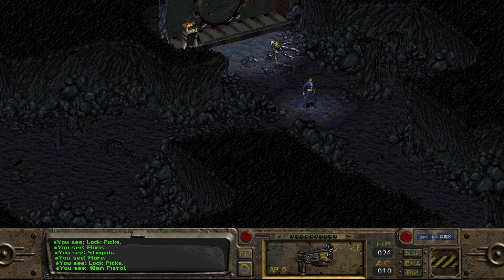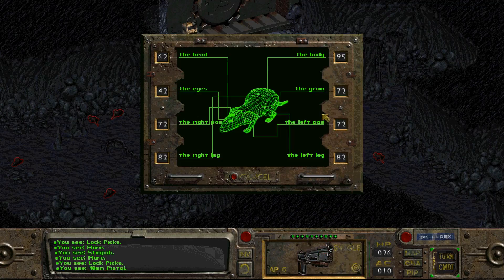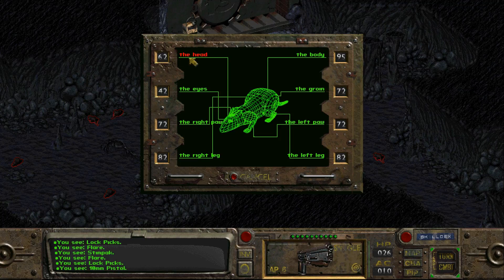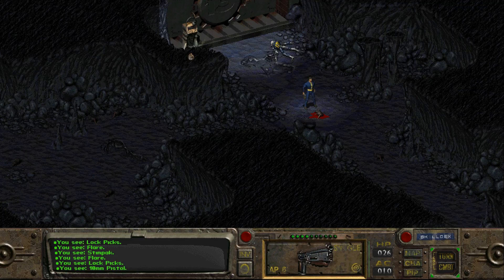To initiate combat, click the gun icon — you can move and attack first. I have a 95% chance to hit him. I can also right-click to do a targeted shot, letting me target the head, eyes, front legs, rear legs, groin, and body. I'm going to do a targeted shot to the head — 62% chance to hit. I hit him for six points and killed him.